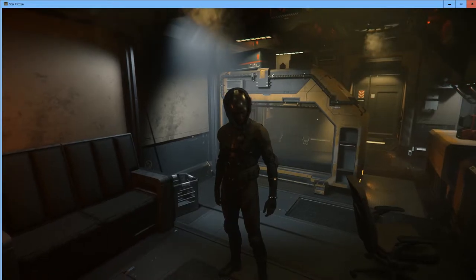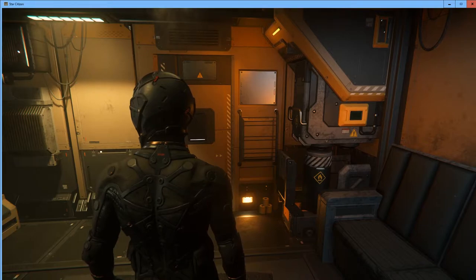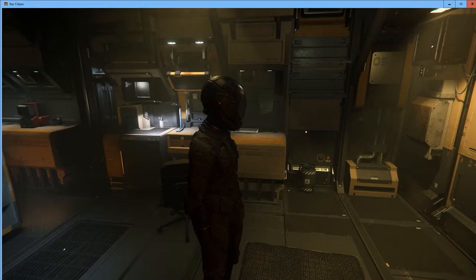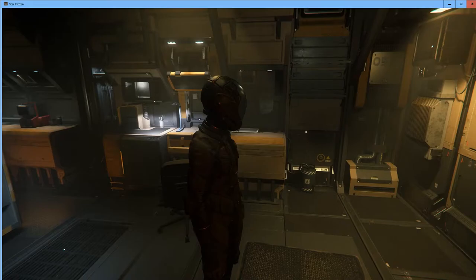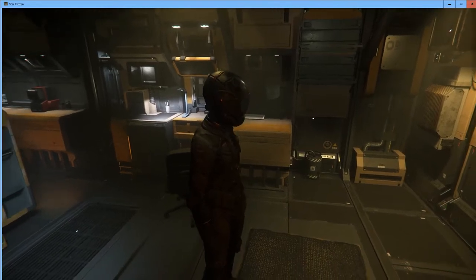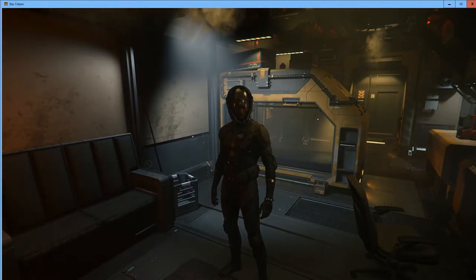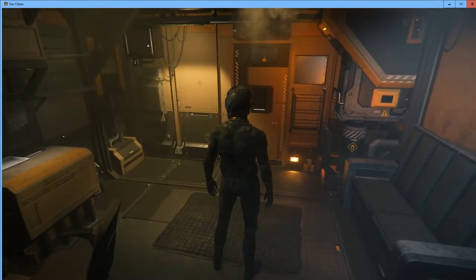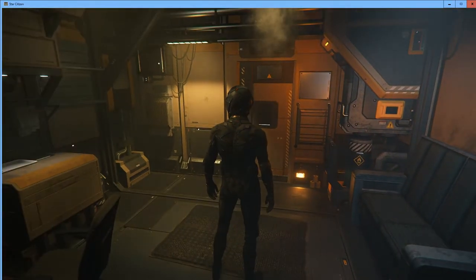That camera lock is per view. So if I go back to the first third-person view I'm still behind my character. I can hold Z, move the camera to the right, release Z, and that's now my camera position for that view. Let's go ahead and put the camera back behind the character by holding Z and moving it back there.